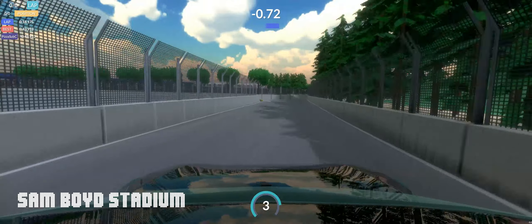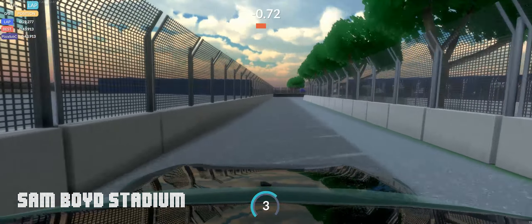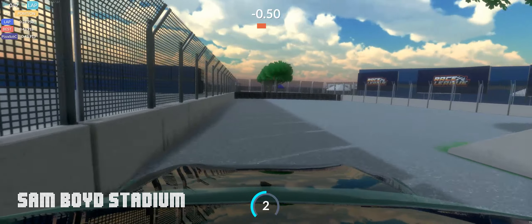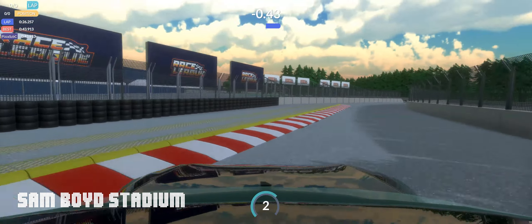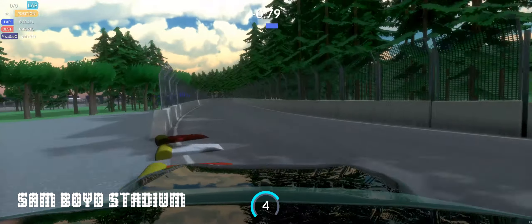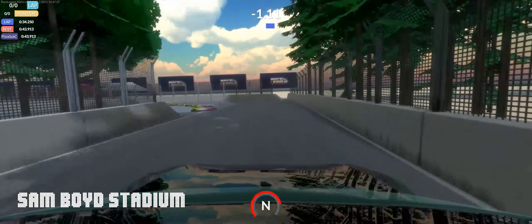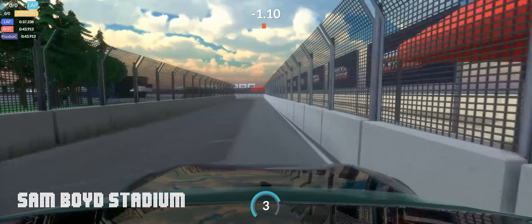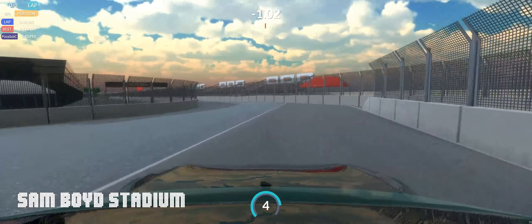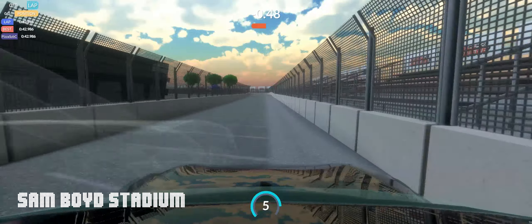Just as you start getting up through the gears on the road adjacent to UNLV Stadium, you enter the Formula E section — this really stupid hairpin corner. Where you think you can run wide, you actually can't because there's a curb and some astroturf. Just as you get back up through the gears, there's another double apex corner you gotta trail brake through — and of course I almost die on my own track. Then you slam the gas and come screaming down the front stretch again. This track is horrible and this game is awesome.